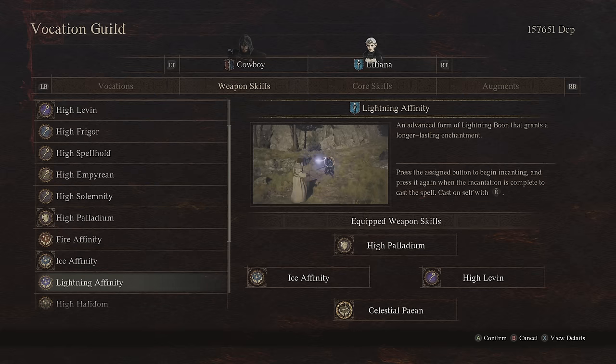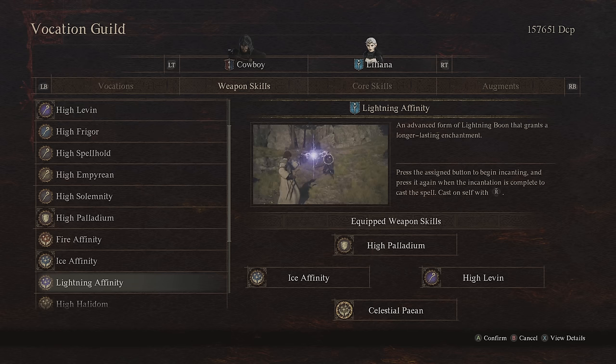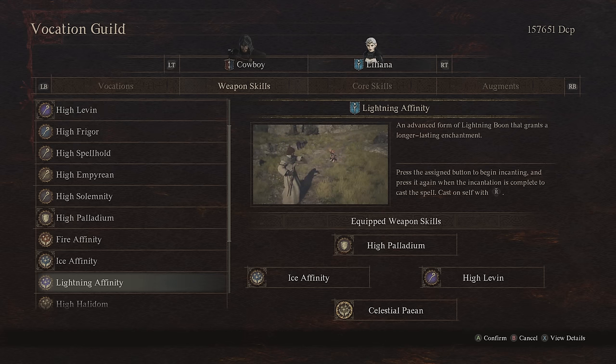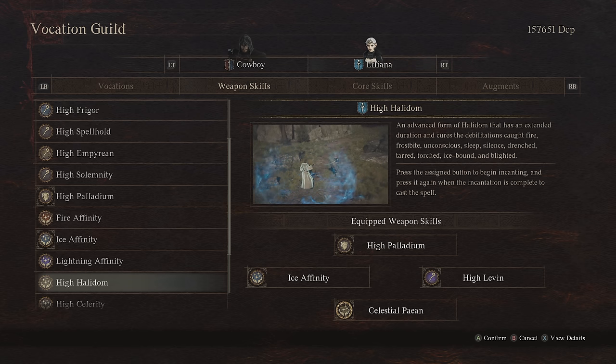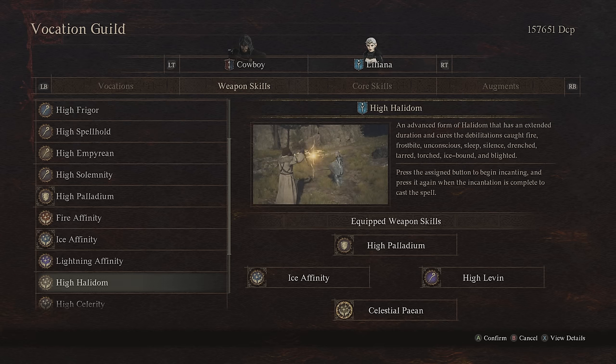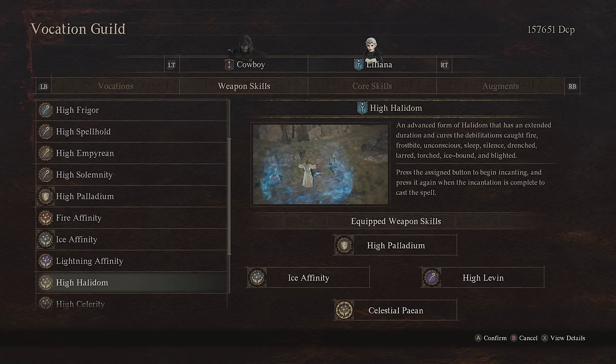Moving on, we have Fire, Ice, and Lightning Affinity. We no longer have access to Dark or Holy Affinity as we did in Dragon's Dogma Dark Arisen — it's now broken down to just the three elements, and I'll talk about the advantages of those elements after we get through the weapon skills. High Hallowdom is essentially a large-scale AoE cleanse. It can remove all debilitations: Frostbite, Unconscious, Sleep, Silence, Drenched, Hard, Torched, Icebound, Blighted. Very good, especially early on. I do think this falls off as you move towards the mid-game, because by that point you typically have consumables to get rid of these statuses, making the weapon skill slot more valuable for other things.